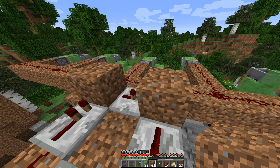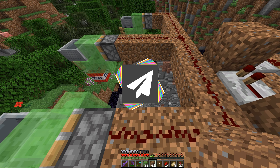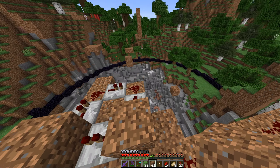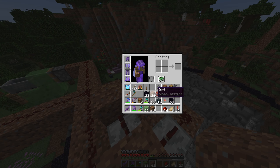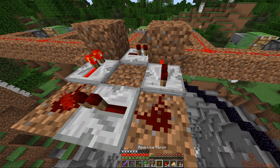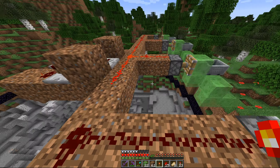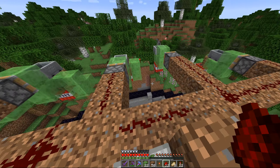That was because we had it running on Paper — like Spigot Paper default. Paper breaks the TNT dupers, so we went back to Spigot. I forgot — okay okay, I've got five of these set up.